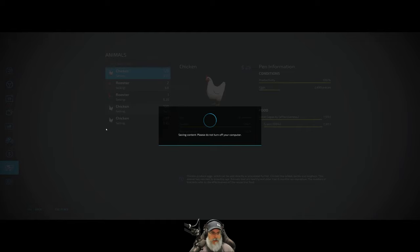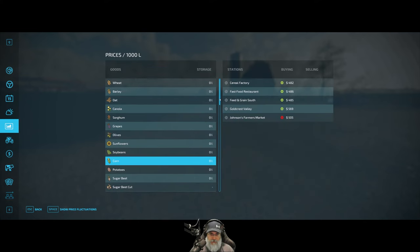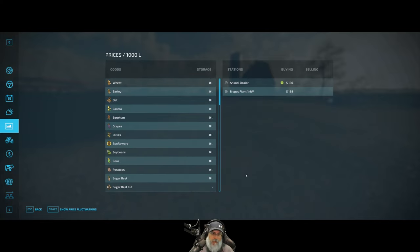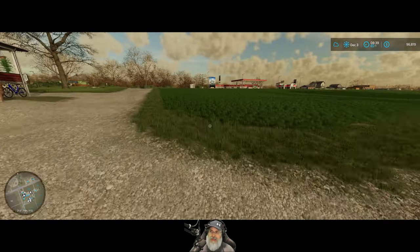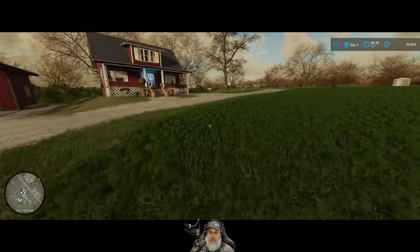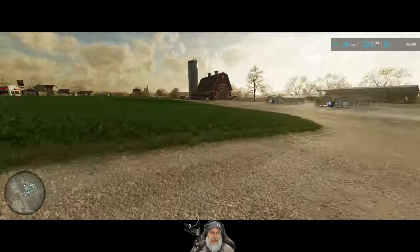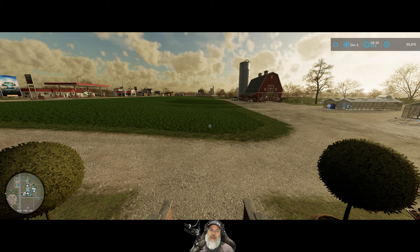Let's just double check if we have anything else in storage - the silage doesn't count since that's already on our property. Looking at price fluctuations for silage - yep, next month is the month to sell. I'm expecting around $150,000 from all that silage, that's my guess. I hope I'm wrong and it's more than that. Thanks for watching - if you enjoyed this episode please hit that like button, subscribe, leave a comment, share the video, and we'll see you in January!